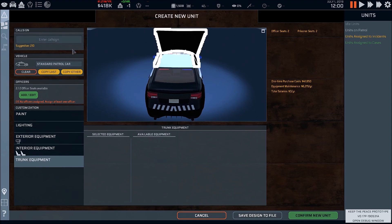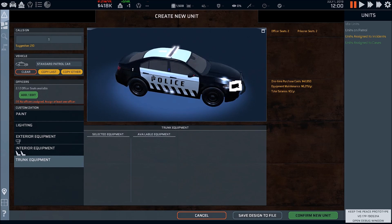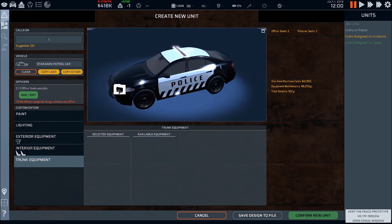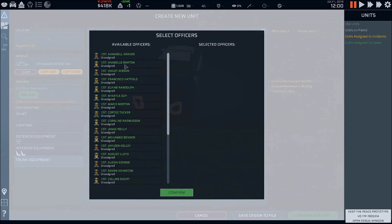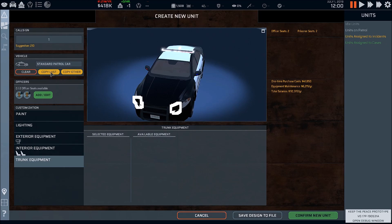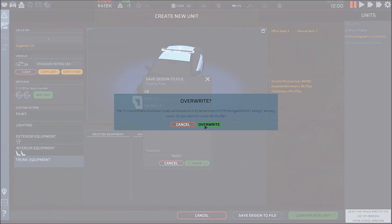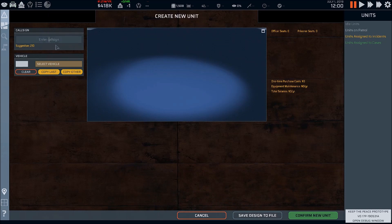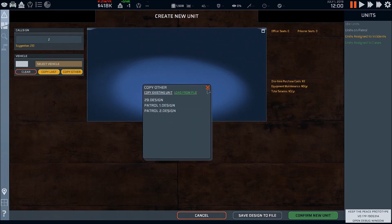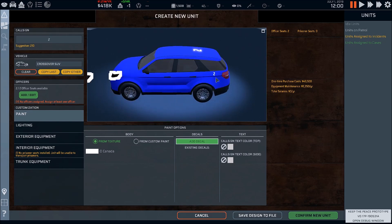Call sign — this is going to be car one. Car one is on the top so let's just name it unit one. This is kind of weird, I don't know what these boxes are. We're going to add some officers to this — you and you, confirm. We're going to save this design to file, saved as patrol one. Confirm new unit. Enter call sign car two — can't do it anymore. Copy last, clear that. We're going to go with the crossover. Looks a little better than it did, not going to lie.